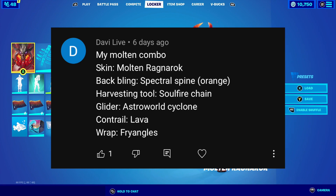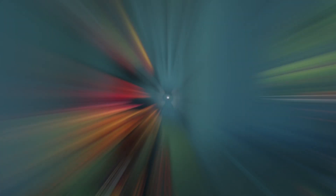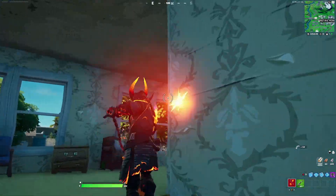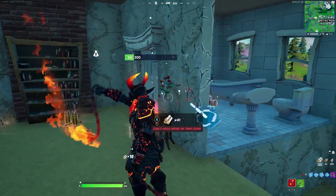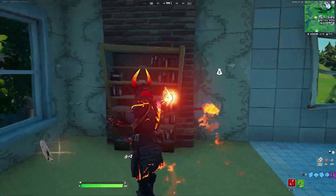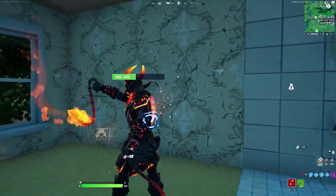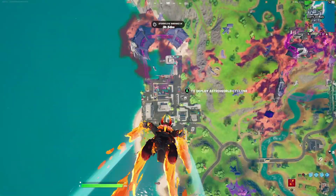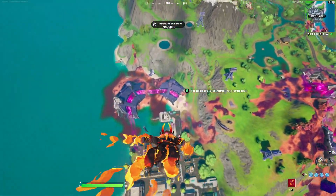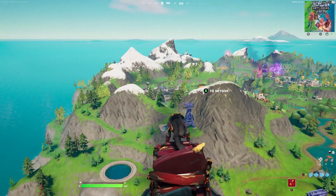Our next combination entry is from Davy Life. They go with the skin Molten Ragnarok. For the backbling they go with the Spectral Spine with the orange color scheme — they mention they're going for a molten combo, and the Spectral Spine matches perfectly with Ragnarok. For the harvesting tool we go with the Soulfire Chain — an amazing choice, with chains having flames at the end that goes really well and very logically with the Molten Ragnarok. For the contrail they go with the Lava, another excellent choice that fits really well with this combination.